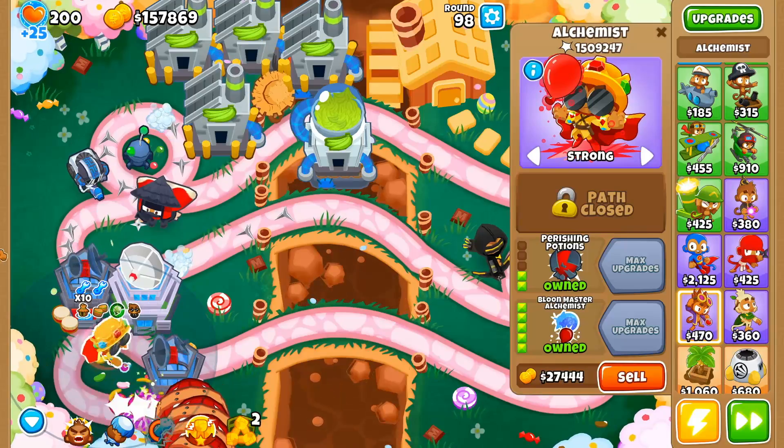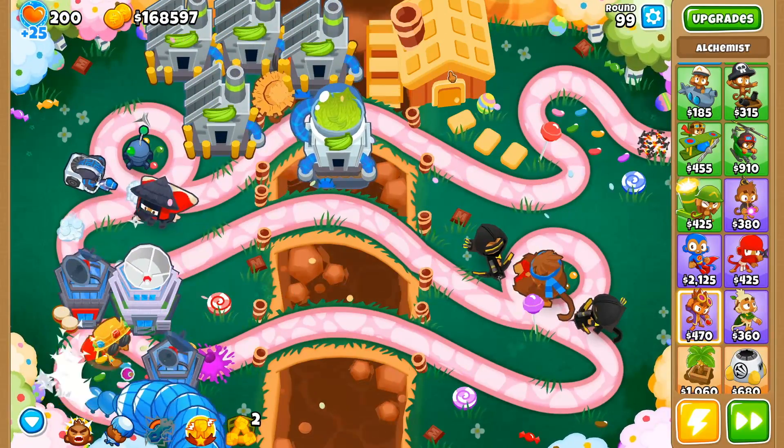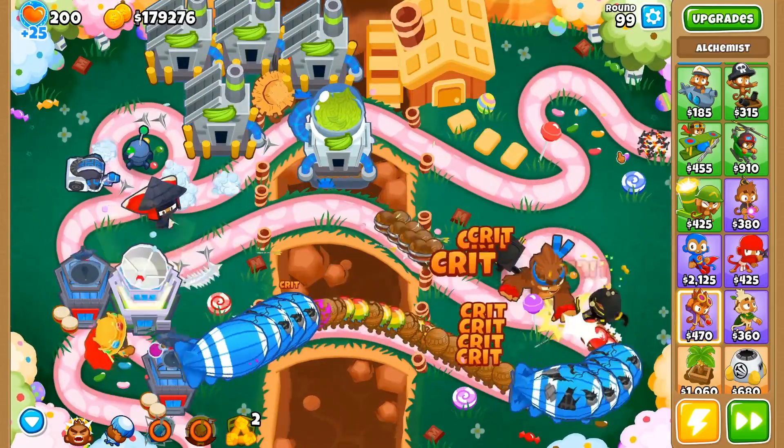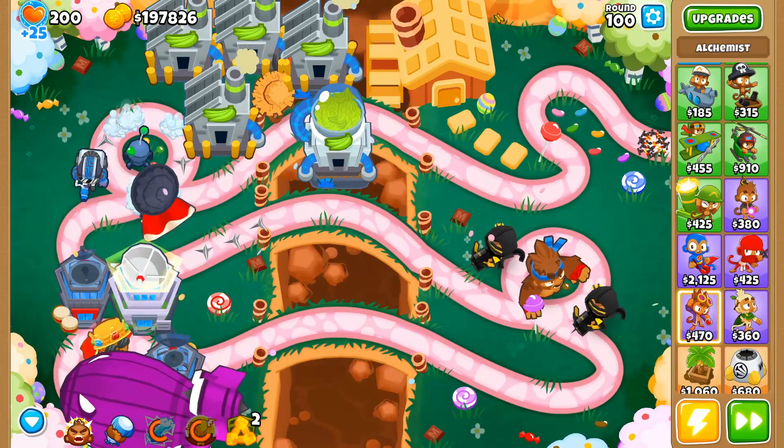Things got a little spicy so I put a grand master up here. One million pops came in around round 95. So that would have gotten you small balloons, and you would have gotten small towers from the Oompa Loompa clicking sequence.